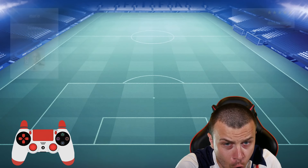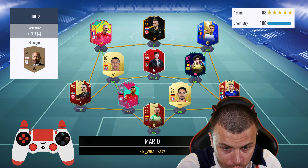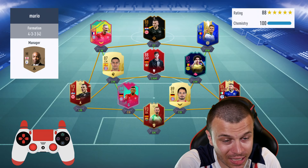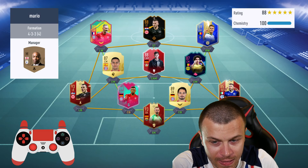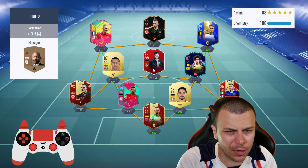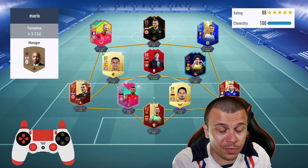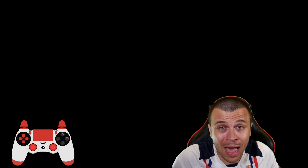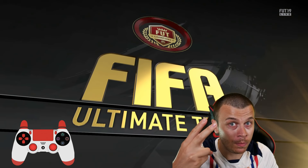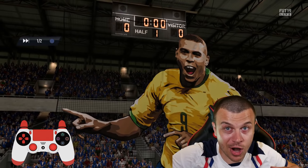Next opponent — he's gonna use Ribery, Hazard, Hummels at the back alongside Boateng, and Ter Stegen Team of the Season in goal. By the way, Ter Stegen is a great goalkeeper — I used him 3 weeks ago and he performed really, really well. But in my opinion, Team of the Season Donnarumma is top 2, maybe even the top 1 goalkeeper in FIFA 19 Ultimate Team right now.